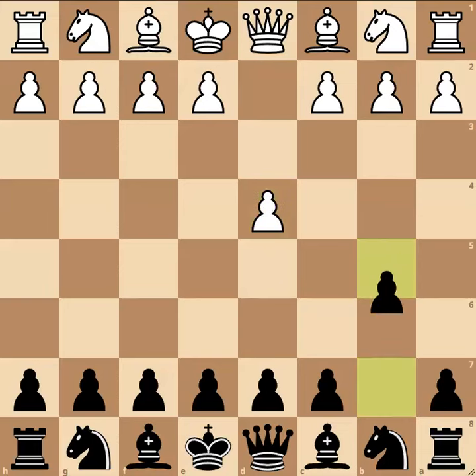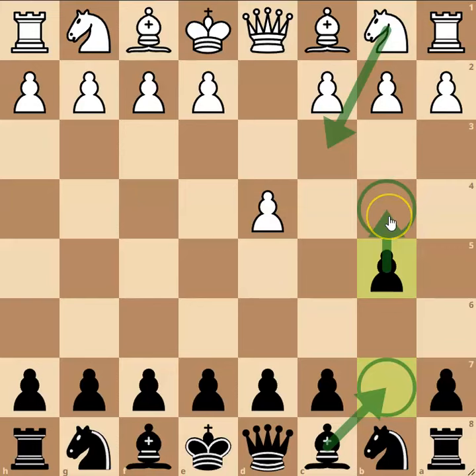After moves d4 and b5 you reach a very unusual defence known as the Polish defence. The idea of playing such a move is that you're hoping to maybe develop your bishop onto b7, and if the knight ever comes to c3 you can discombobulate the knight with a move such as b4.